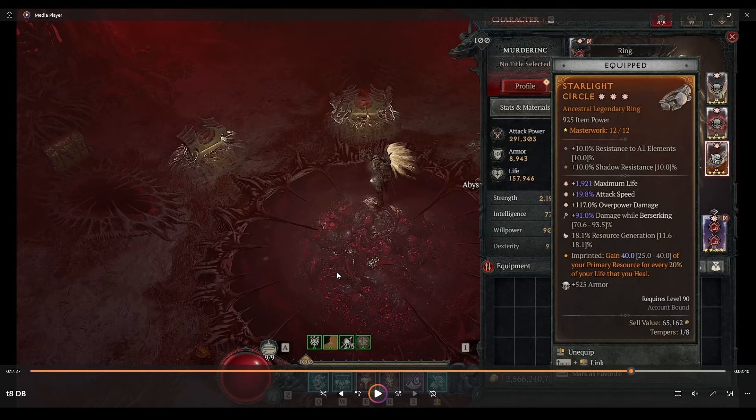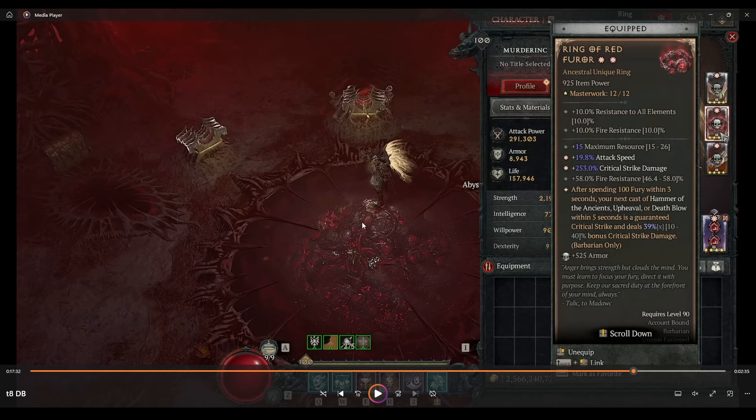You want the Starlight Circle on this ring — it's what makes the build work online. Highly recommend resource generation while moving. For the second stat you could go Call of the Ancients cooldown to hit the 12.5 cap, but I'm at 12.9 so I'm not worried about 0.4 seconds of cooldown reduction. The next ring is Ring of the Red Fear — every 100 Fury you spend, the next Death Blow is a guaranteed crit and deals bonus crit damage. You can also proc it on Hammer of the Ancients.